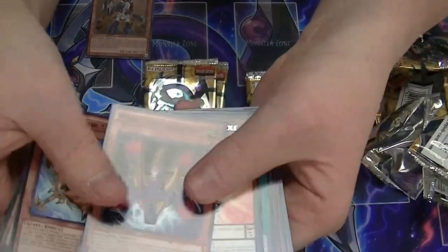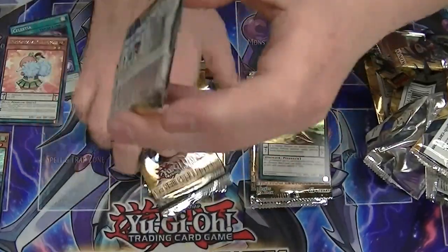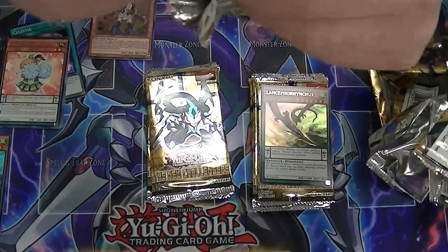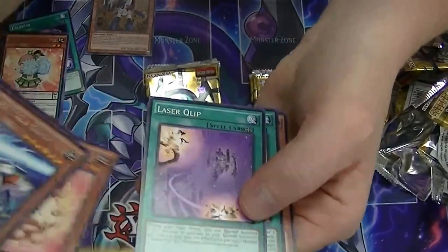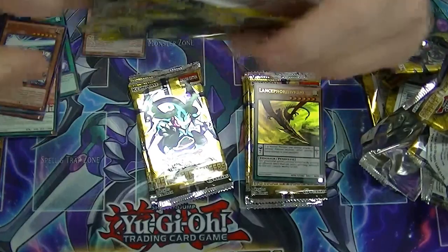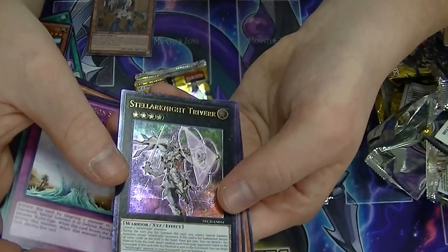Our second set of five. We've got Performapal Cheermole as our rare. Rare UA Goalkeeper. Bunny. Rebellion Dragon would be nice to pull. Utopic Dragon — the new Utopia. Rare Oasis of Dragon Souls. I see something — it is an Ultimate Rare: Stellar Knight Travere.